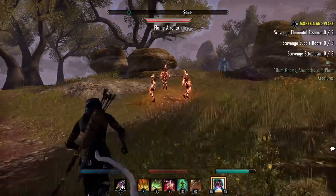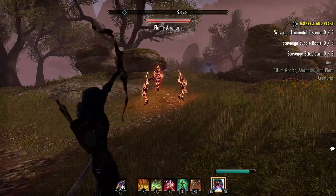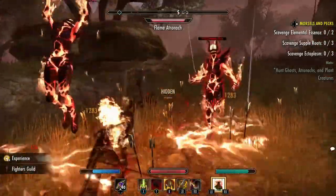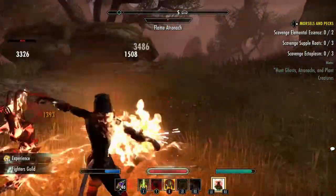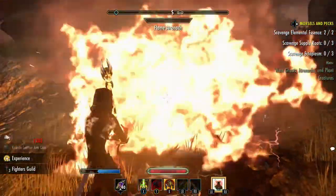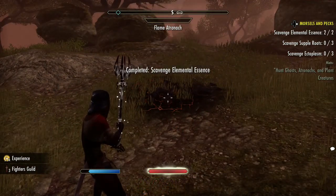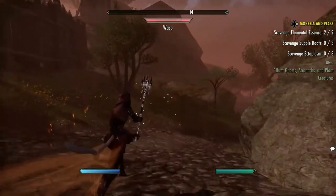We're going to have to fight here for a second. We're going to drop some AoE first, get in here, and then just start crushing. We've got two elemental essences, and that is all we need from them, so we can now leave this area.